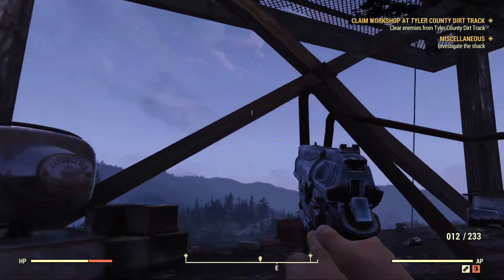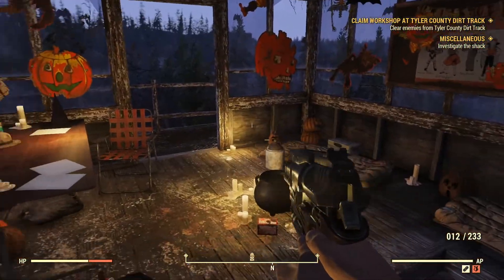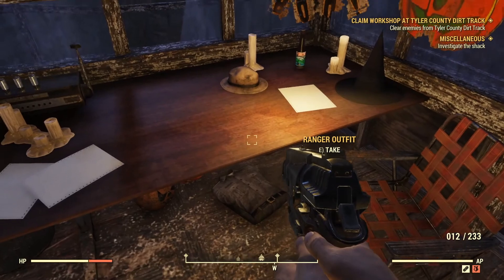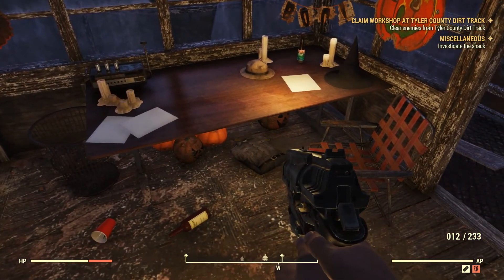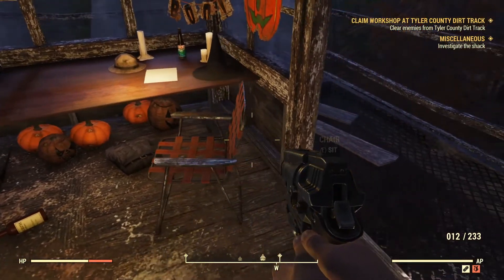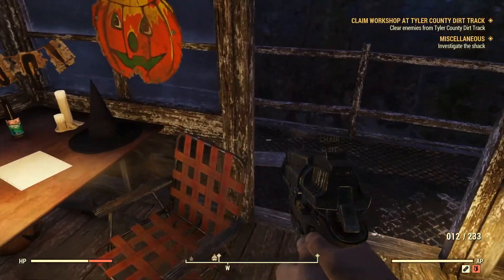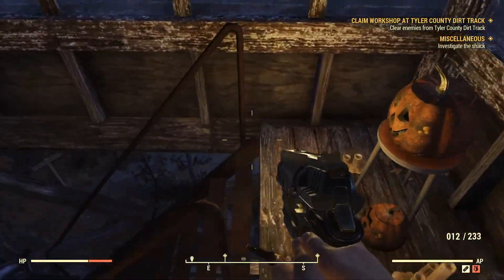Just head up the stairs and you'll eventually come to like a firewatch cabin kind of thing. If you look right here, under the desk there is a ranger outfit, and right on the desk is the ranger hat. This spawns here most of the times I've been here, but keep in mind if it's not here someone else might have taken it. This is the only place I know where it spawns.